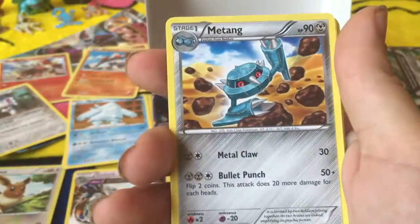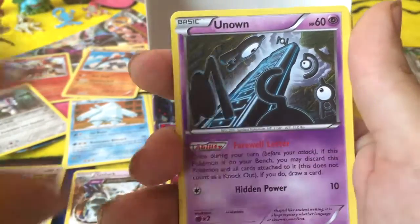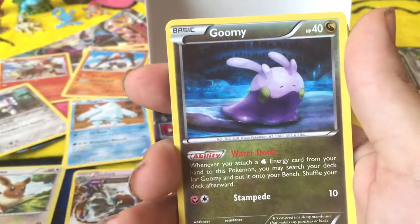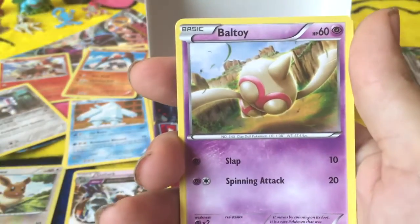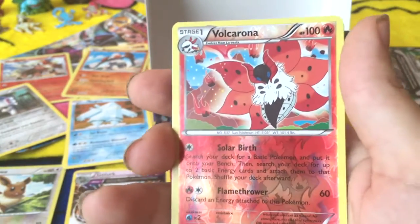Sableye. Metatang. Energy Recycler. Unknown. Beldum. Goomy. Wooper. Ball Toy. Hollow Reverse Volcanora.